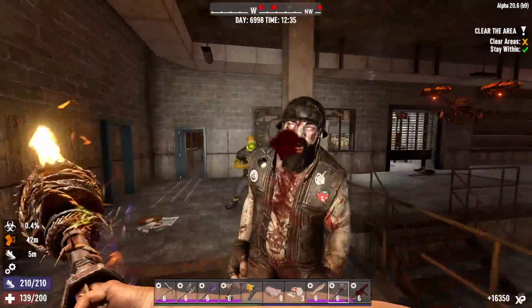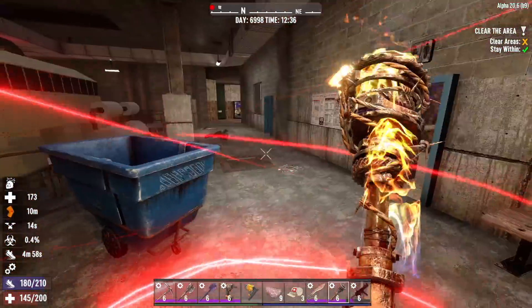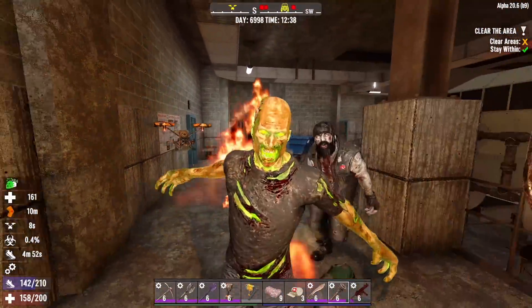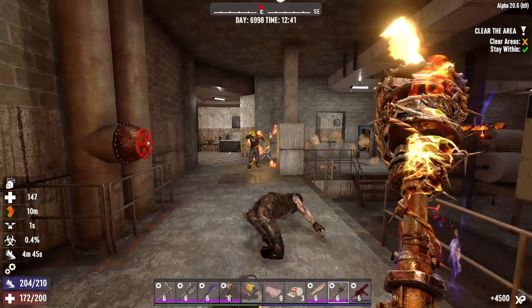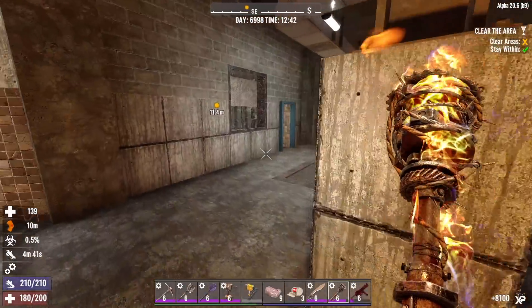I have like unlimited stamina — I can just keep running and power attacking. Too easy. And this is why I wasn't sweating only bringing a stack of ammo. I still am going to bring two stacks to the Dishong Tower though, because that place is a lot bigger than this place.